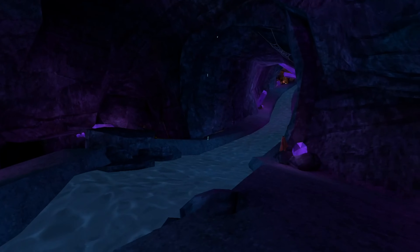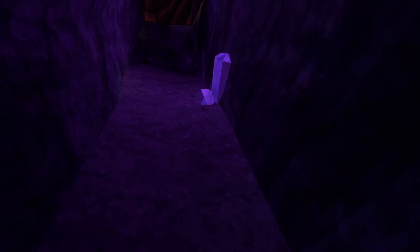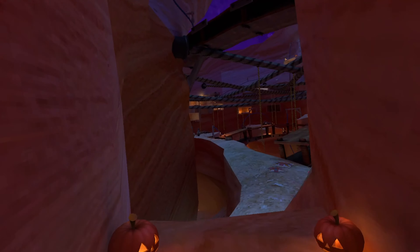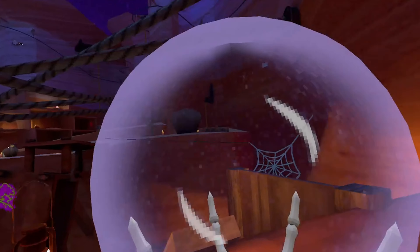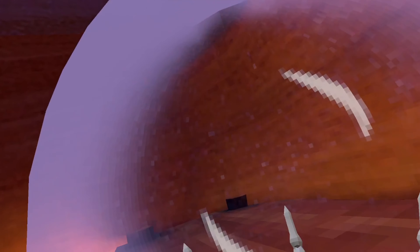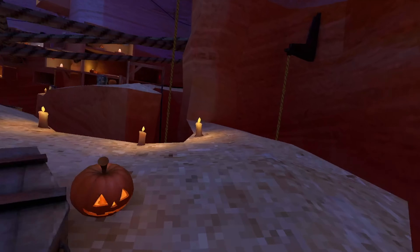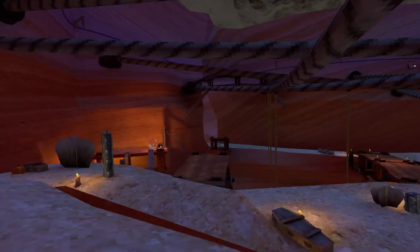I'm gonna go to canyons and see what's new there. I'm pretty sure it's just pumpkin decorations. Yeah, just some pumpkin decorations. But there's also a big spider web, some more spider webs, a spider, and people hanging from there. If you guys know what this big block pillar is for, let me know - I have no idea what the purpose of it is.